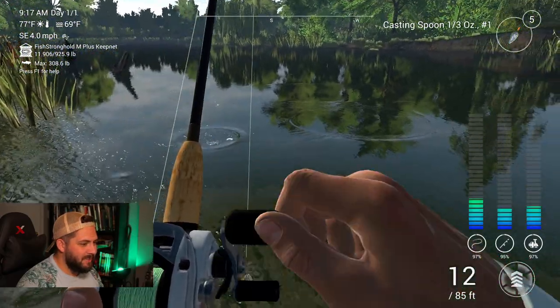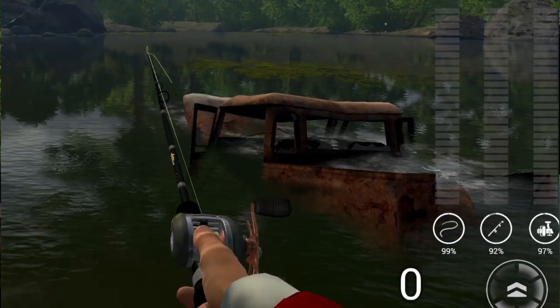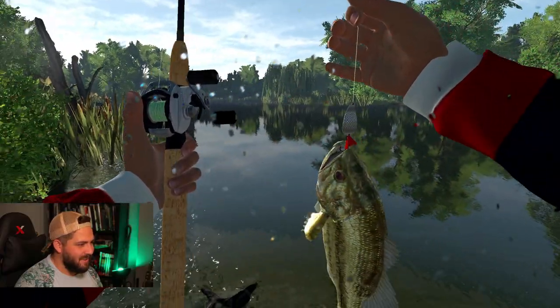Locationally, when it comes to largemouth, we're looking for any locations that provide cover. Think of a lioness in the tall grasses of Africa — the bass wants to hide somewhere, waiting for easy prey to go by. Lily pads, tall grass, logs, as well as man-made structures such as docks, and in Naharan's case, a half-sunken vehicle, are great hiding places for bass.